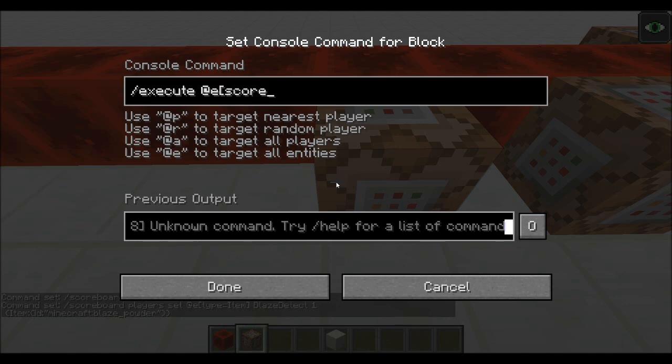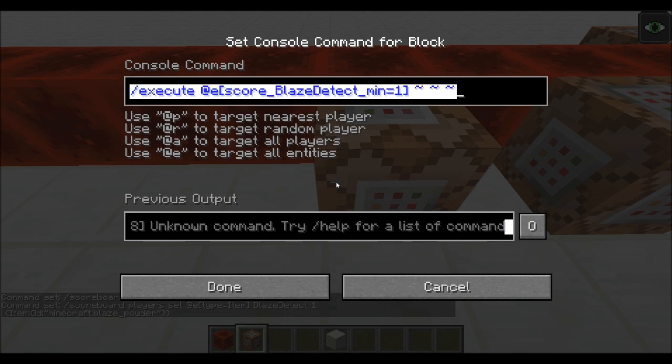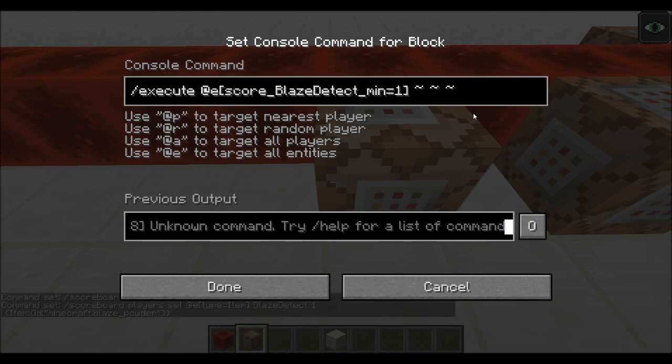So: execute @e score blaze_detect min equals one. Alright, and now let's go detect something below it. Yeah, we'll go detect something below it. Actually, no — let's not do that. I keep changing my mind. So let's just copy that, and now we're going to go fill whatever's below it.